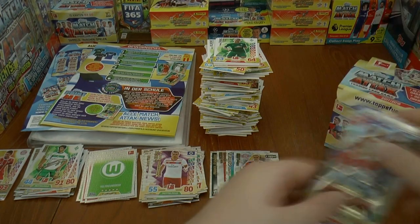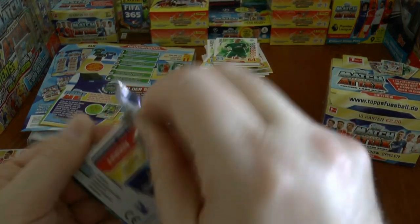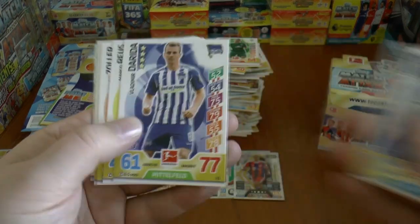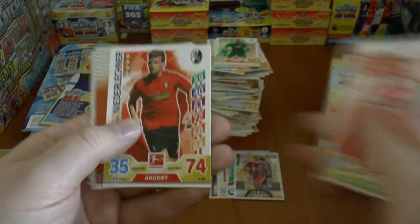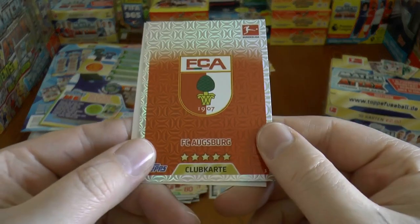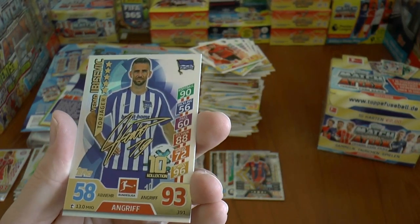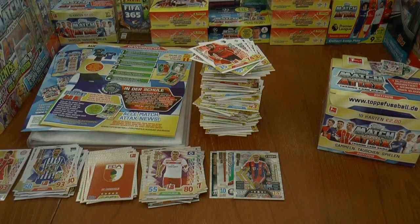And a final pack to open in the box — let's hope for another lucky one. We start with Ribery. Smaka-Royce. We've got the Augsburg club card. And we complete it with Ibisevic of Hertha autograph card there. So not too bad at all.